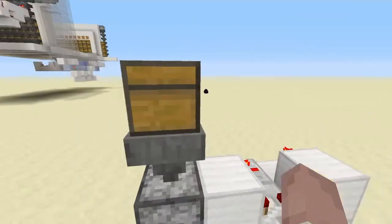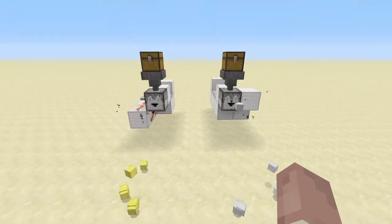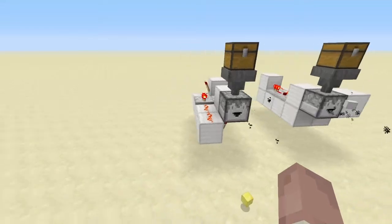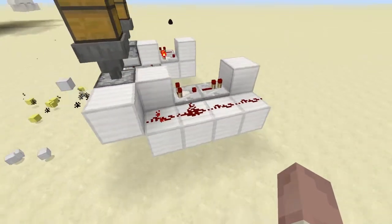So if you go in here and throw blocks in there, you can see that both of these dispense items that come in through a storage situation, and one of them is a little bit faster. This is a little design that I came up with today that seems to work pretty well, and this is kind of the go-to standard design that you've seen me build a whole bunch.